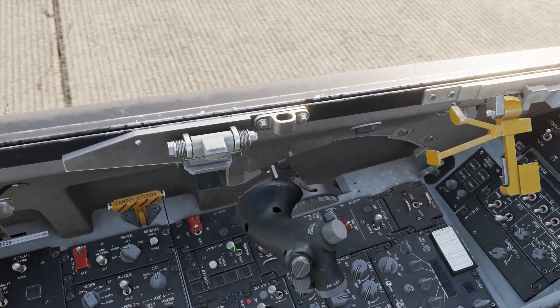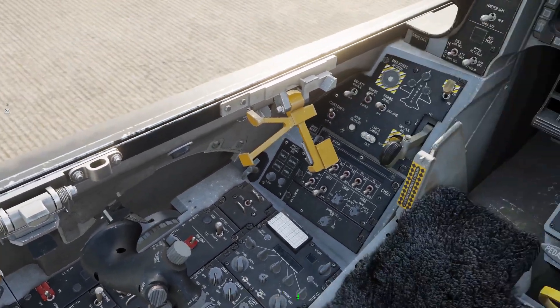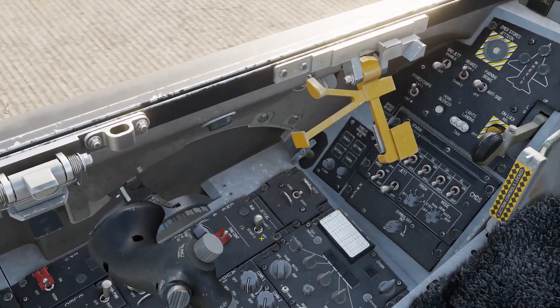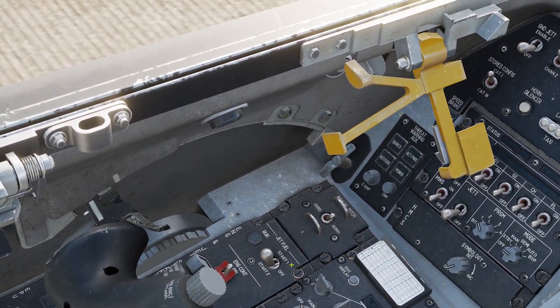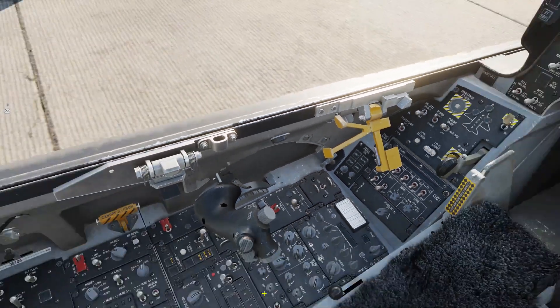The first thing you do is turn the main power on. Then give that a second, and go ahead and go to the Jet Fuel and click Start 2. I've heard some varying opinions on which one you're supposed to click — I've had more luck with Start 2.